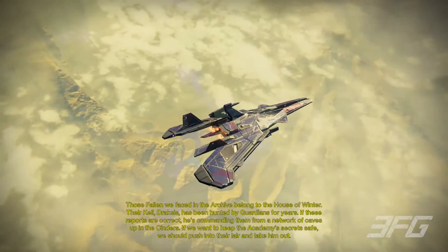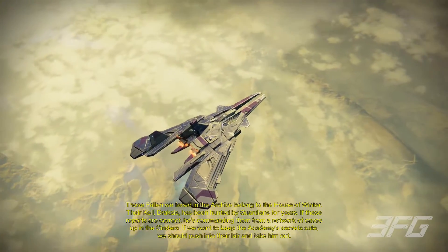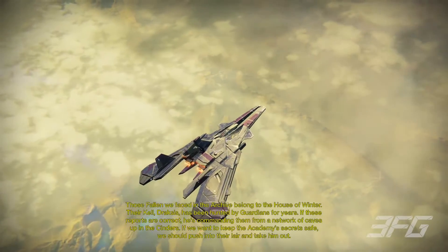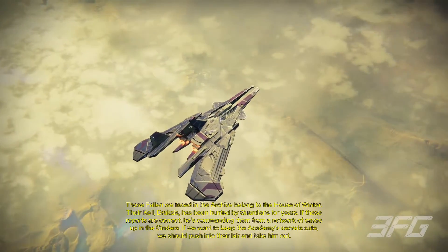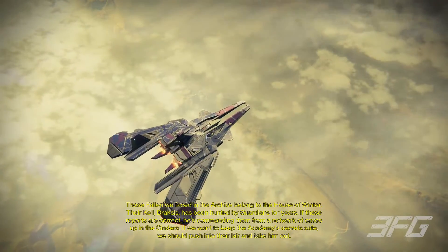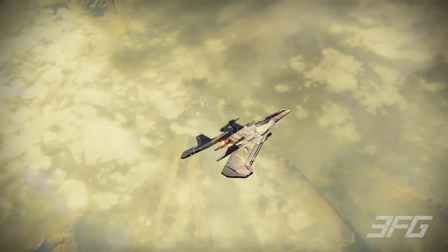Those Fallen we faced in the archive belong to the House of Winter. Their Kell, Draxus, has been hunted by Guardians for years. If these reports are correct, he's commanding them from a network of caves up in the Cinders. If we want to keep the Academy secret safe, we should push into their lair and take him out.